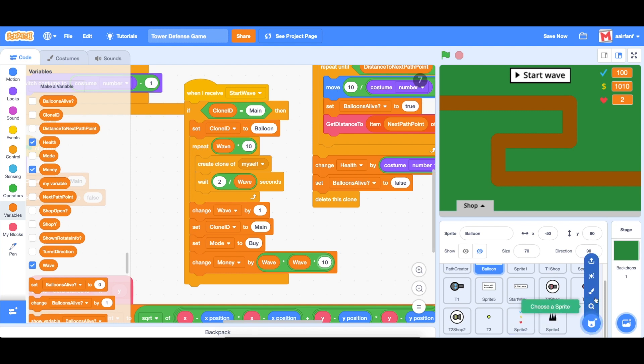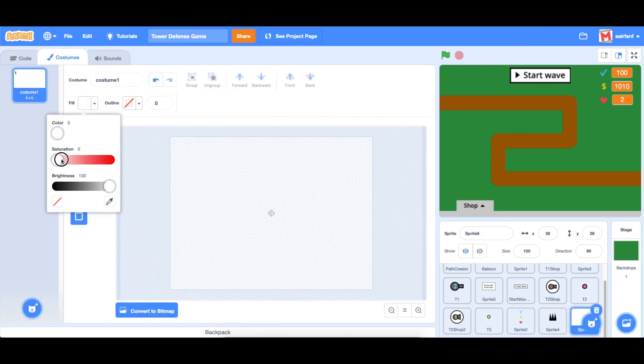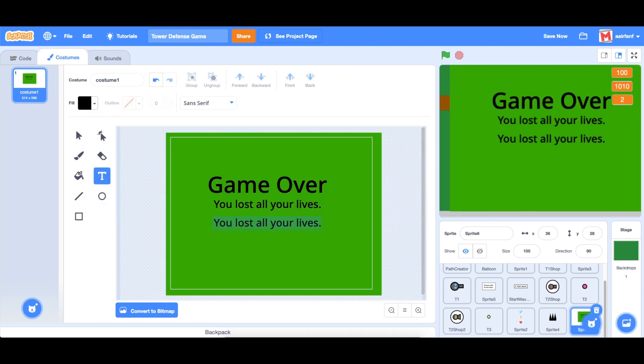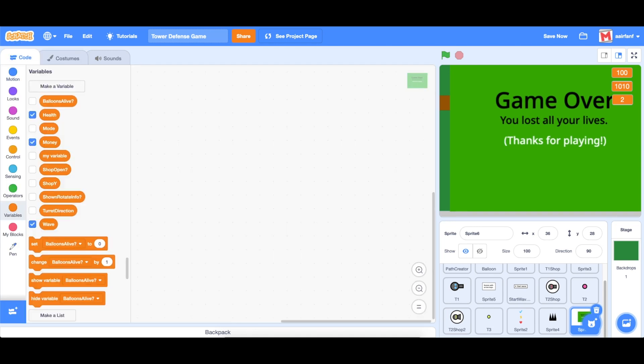The next thing is to handle the game over screen. We're going to create a new sprite and paint the costume together.